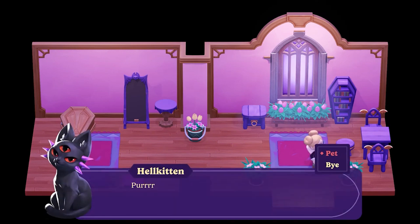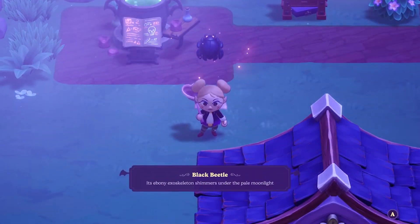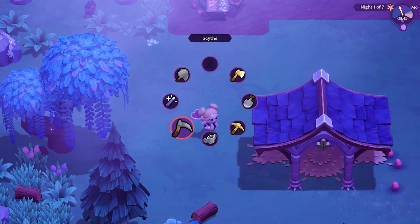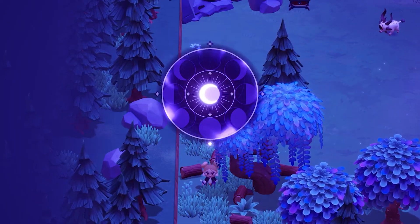Some of the mechanics in this game are similar to Animal Crossing. You can catch bugs and souls with the butterfly net, you can shake trees to get wood, the tool wheel is very fluid and easy to switch between tools, and you can pick up trees and replace them around your farm using a spell.